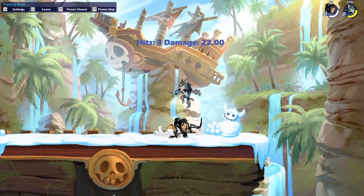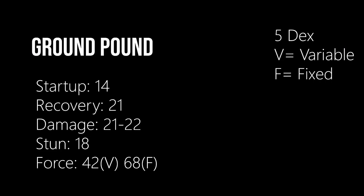Ground pound: slow, high priority, and packs a punch. It sets up your aerials off stage and sends them straight down.